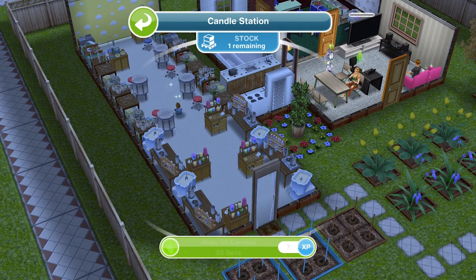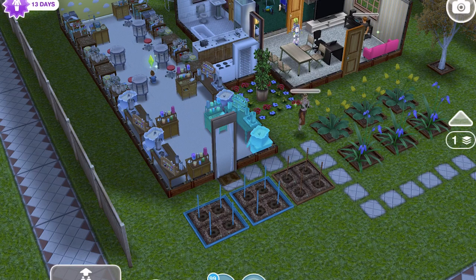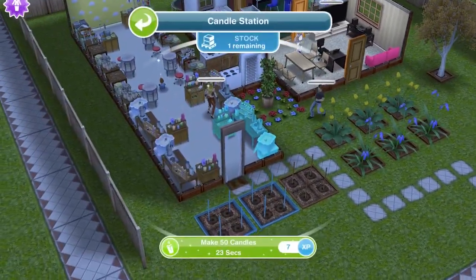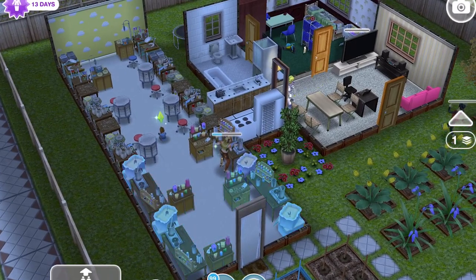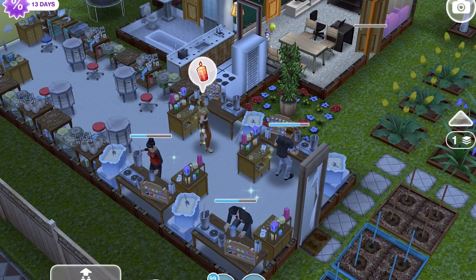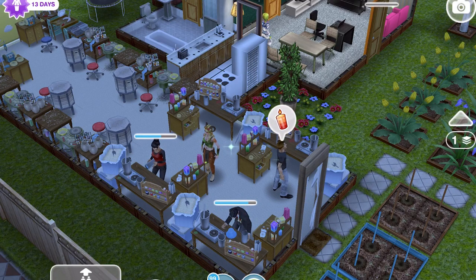A tip with this: try and get everyone working on a candle station, because it just means that you get an extra few candles at the start. This 50 candles for 23 seconds will go away once the first Sim does it. Once they've finished, you get a candle pop-up above their head — just click that and you will get 50 candles.